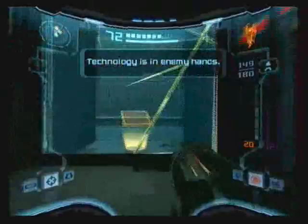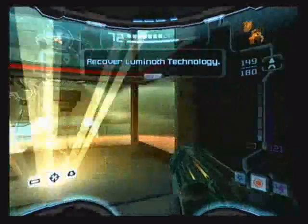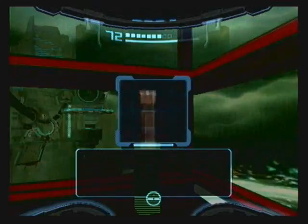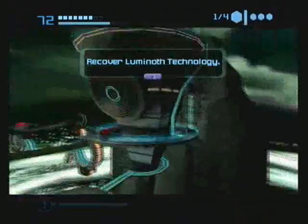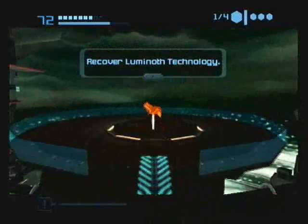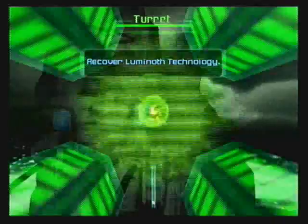We have to go somewhere in this place. I'm just going to see what I can do by doing these things — like this. Kinetic Orb Cannon. Go back down. Let's see what you have to show me. Turrets!